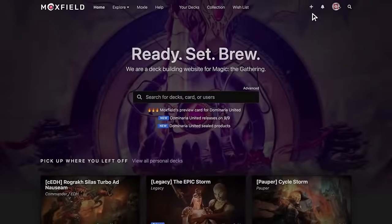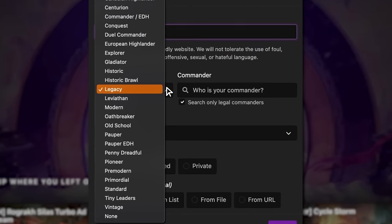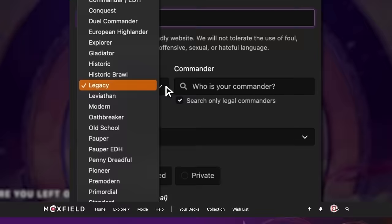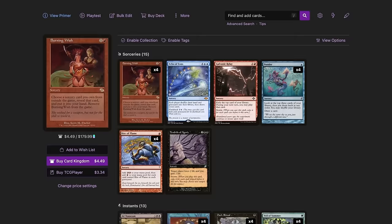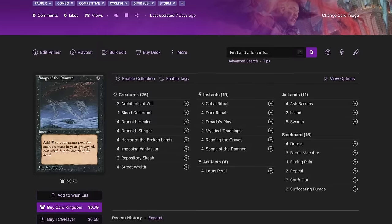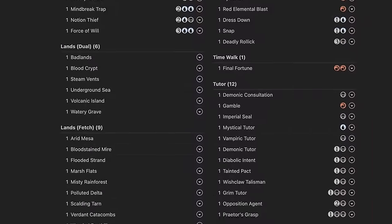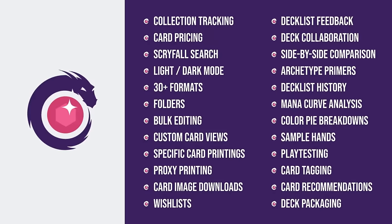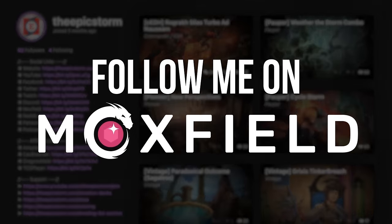Moxfield.com is the easiest way to build a Magic deck online. They support over 30 formats including Legacy and many other eternal formats. There are so many options to view decks the way you want — from text view to individual cards, mana value, and even card price. There's also light mode and dark mode. My personal favorite feature is card tags, so you can sort cards by function. Moxfield supports collection tracking, Scryfall search, decklist feedback, and so much more. Follow me on Moxfield.com to stay updated on all of my decks.